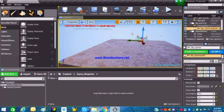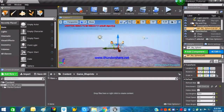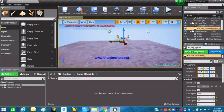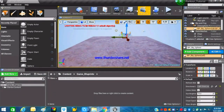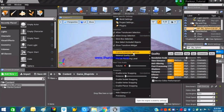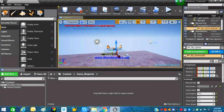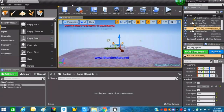Here we are in the viewport. If you're also using the blank project from Unreal Engine 4, this will be your default level and it should be looking fine. In my case it's not looking that great because I've set the graphics settings a bit low since I also have to run screen recording software simultaneously.